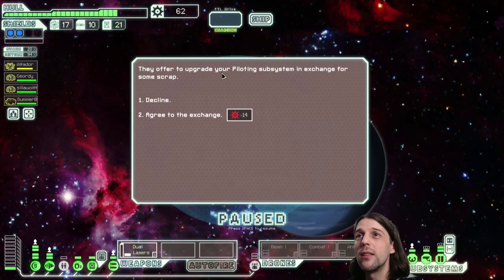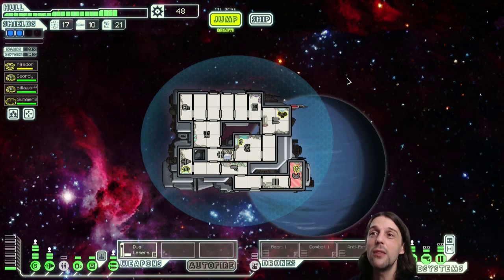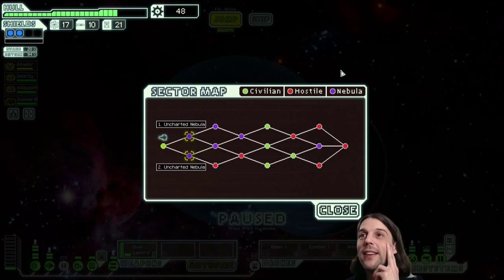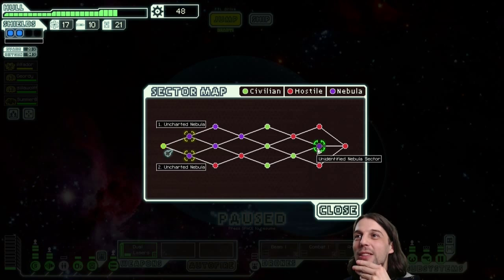They want to upgrade my piloting for 14 scraps — hell yeah! Level two piloting gives us the reassurance that we still have evasion even if my pilot walks away or piloting gets damaged by one. This is a good buffer. I'm pleased. Let's jump to the next sector and see how this galaxy is formed. A lot of nebulas. Do we jump to the uncharted nebula? We want to take sector 7 and another sector — we can still do it regardless. I want a choice in sector 3, so we jump down here.